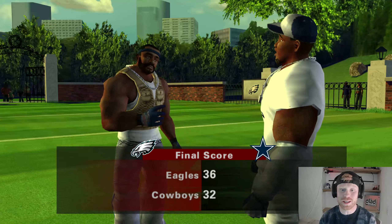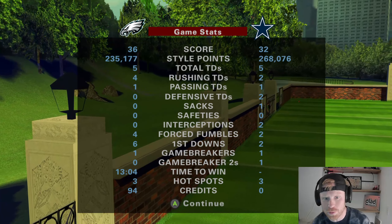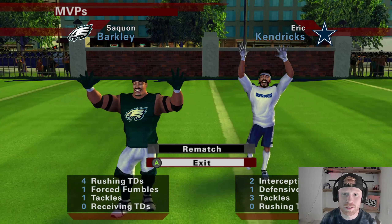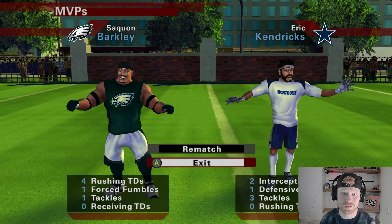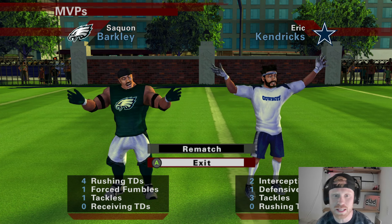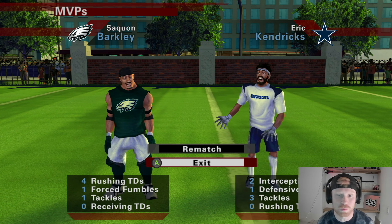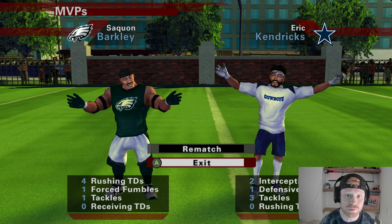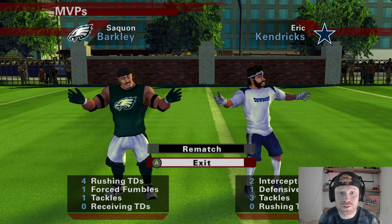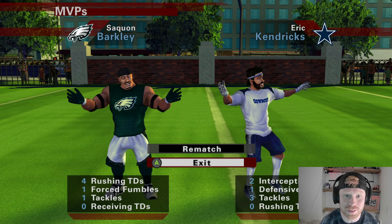That was a great game — probably could have played a little bit better. The CPU assist definitely gets at me. We had 235,000 style points, 13 minutes to win the game. Saquon Barkley is player of the game, Eric Kendricks on the defensive side with two great interceptions and a defensive TD. That's gonna do it — if you like this content, hit that subscribe button, like the video, and comment below. I appreciate every single one of you — peace out and God bless!